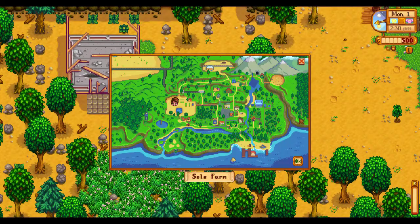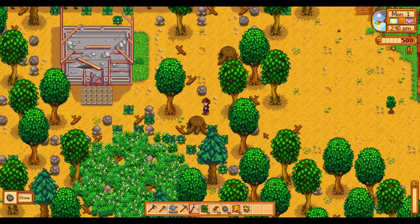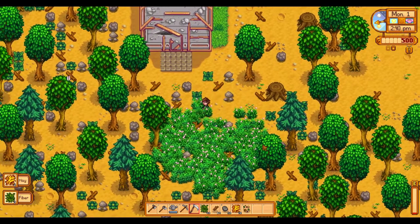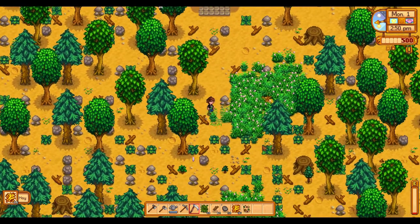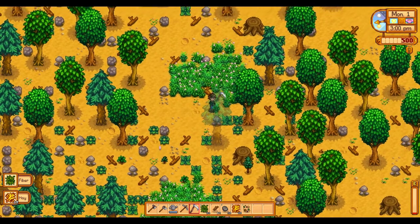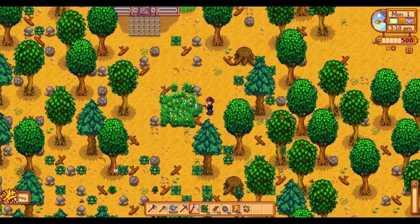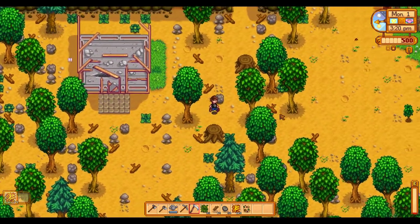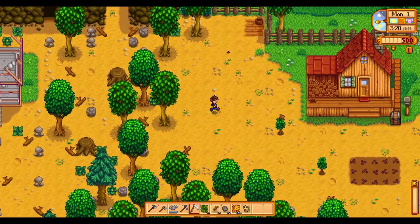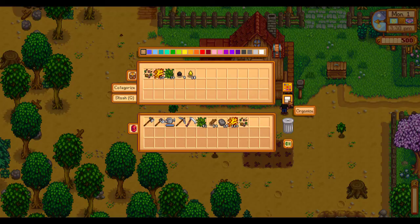The quarry is this area just south of the Adventurers Guild and the mine. Better Quarry gives it a higher chance to get good stuff out of it. That's a place where base Stardew felt kind of lacking — it feels like the rewards you get for completing things aren't worth the effort. Like, I don't do community center bundles just to unlock the quarry, because the quarry doesn't give you meaningful rewards often enough.